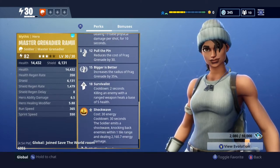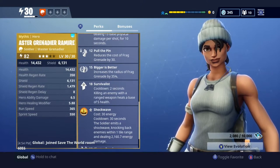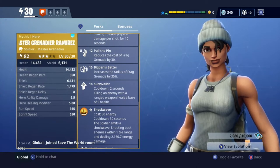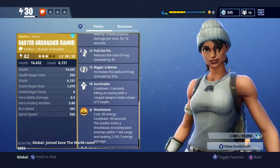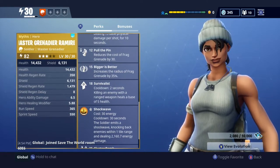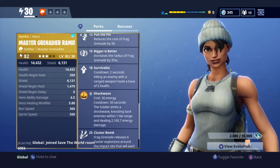Survivalist — killing an enemy with a ranged weapon heals a base of 5 health. I don't really notice that too much, to be honest. But Master Grenadier Ramirez has so many other good things going for her that it's fine having a perk that's kind of not so great.